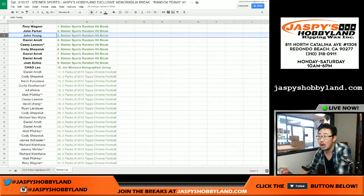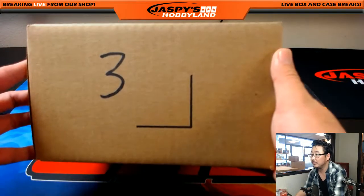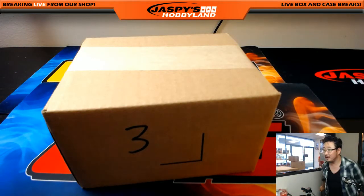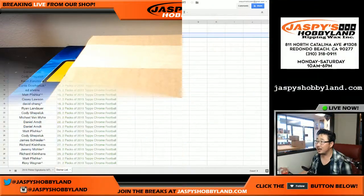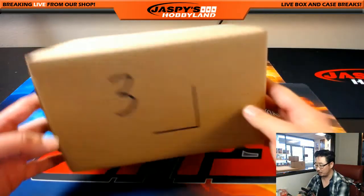Next is another John — John Young with box three. I've never seen that Magic and Bird photo before; I don't know where they sourced it. That's pretty incredible. John Young with box three as marked by the boss man. Let's see what we have in here.